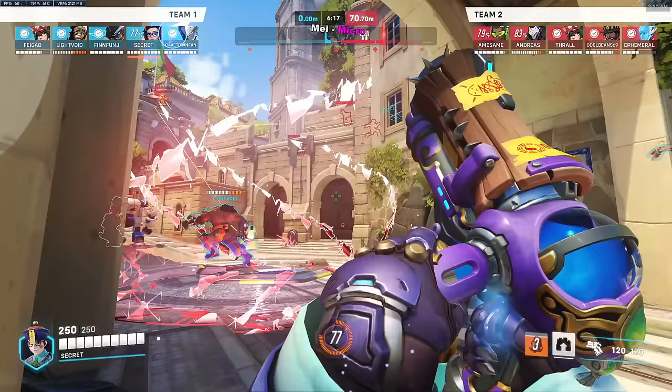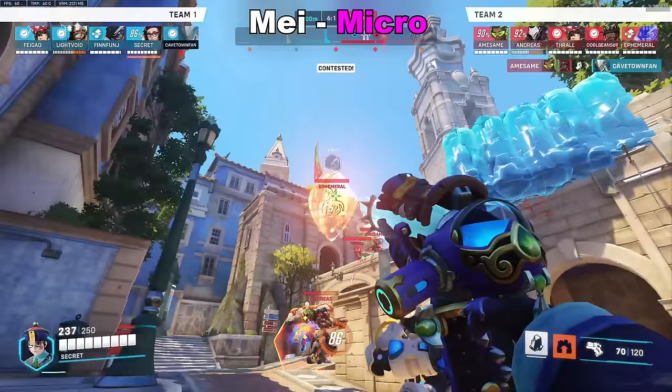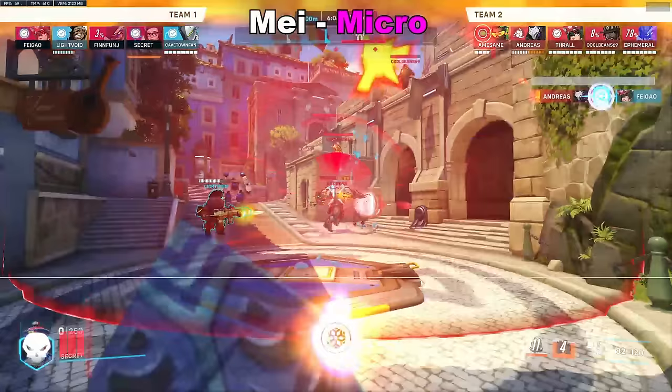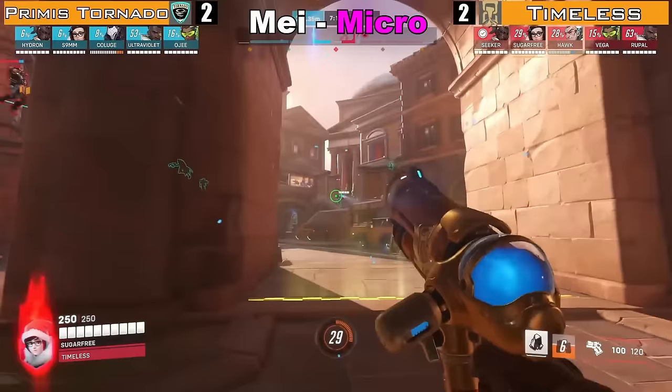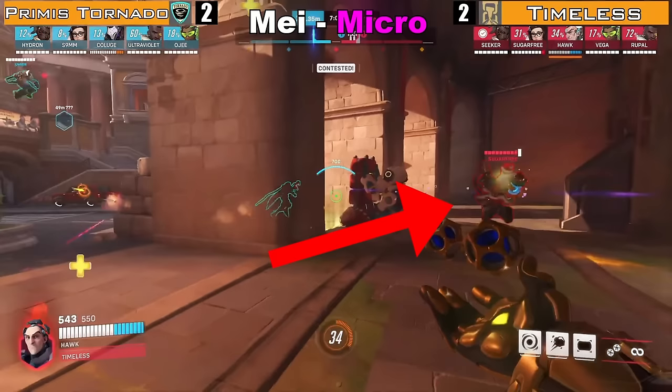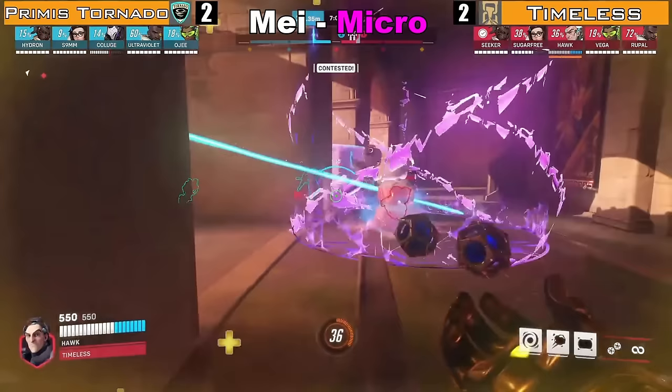Here are two bits of important micro. Firstly, you need to be utilising some kind of cover to not get your ice block forced out early, especially in the mirror. If you're pushing in open space, you better at least be doing it with the shield. In the Flash Ops Grand Final, Sugarfree's positioning is very questionable — he's ahead of his Sigma, meaning he can't even get shield to hold space, and he's using a sliver of cover, meaning his cryo gets forced out early and he just dies.